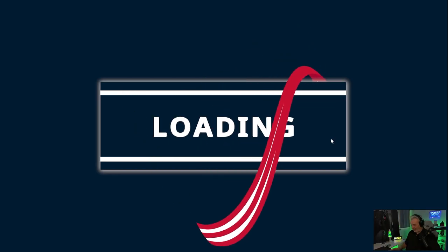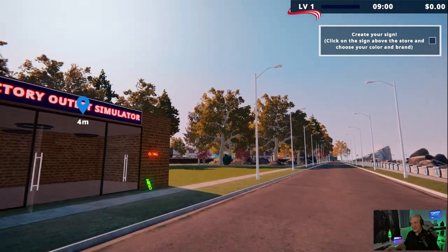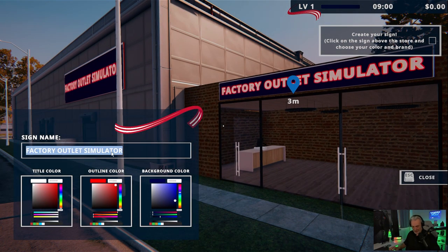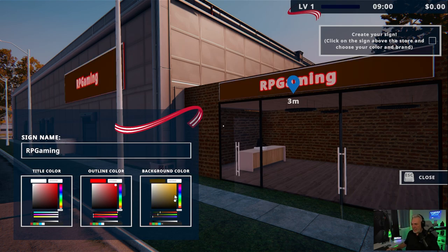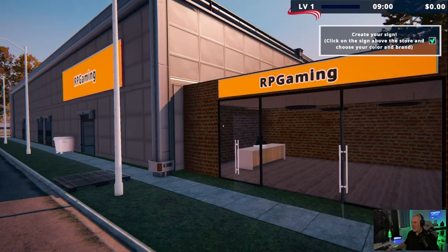Let's play a new game and see what this is all about. We're going to go ahead and create our sign, walk up to the sign right here, edit it, and we'll just call this RP Gaming — just to give it a name. I do know what colors I want so I'll go ahead and do that and get that out of the way.